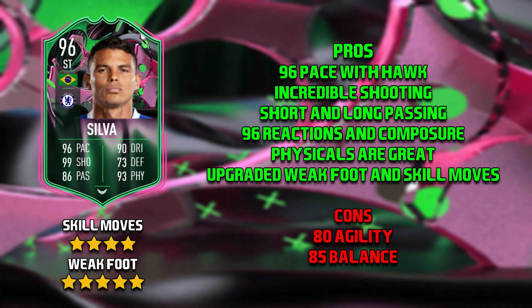On to the cons for Thiago Silva, and it has to be his 80 agility and 85 balance. It's sort of on and off — sometimes he'll ball roll and just spin a defender, but other times he's got the turning circle of a bus. I'm putting it as a con, though I'm being very nitpicky. He was very, very good, but when I think about recent strikers like Lukaku, that card was just complete — basically nothing wrong with it. Whereas with this card, you may suffer a little with his agility and balance.